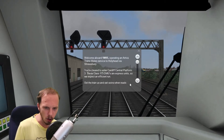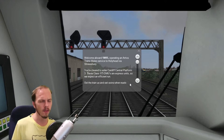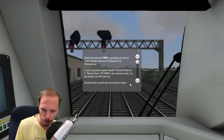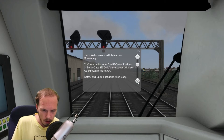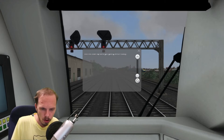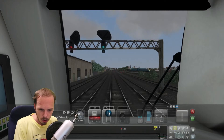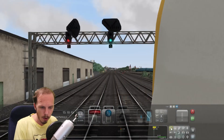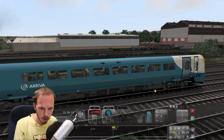Welcome aboard 1W95, operating an Arriva Trains Wales service to Holyhead via Shrewsbury. You're cleared to enter Cardiff Central Platform 3. These Class 175 DMUs are express services, so we expect an efficient run. We're going to go forward and get ready when we're ready. We're already got passengers on it, and we are a passenger now too — looking around the train.